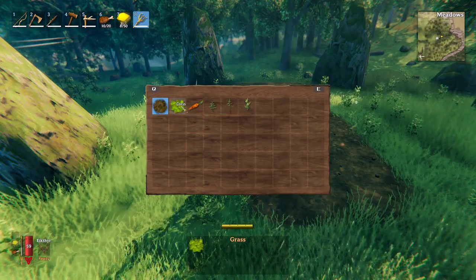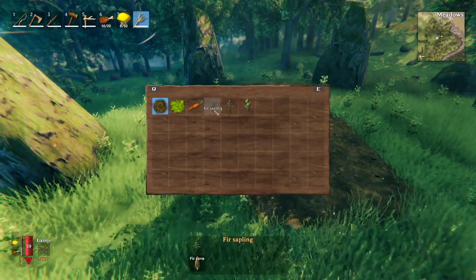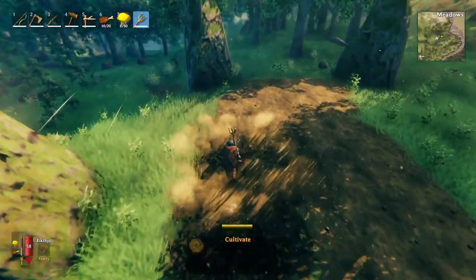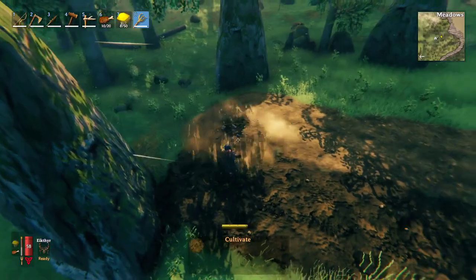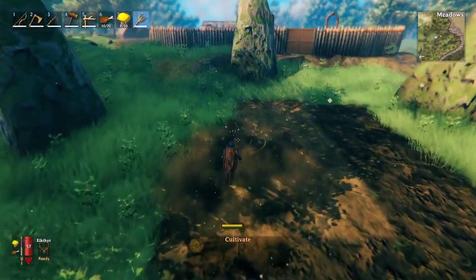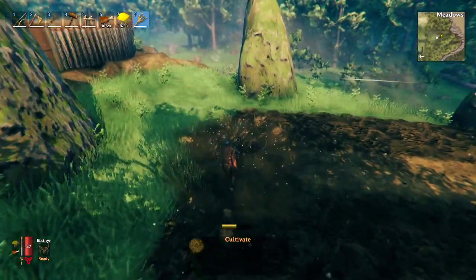So you just open up the build menu. You can plant grass, carrots, furs, pines, and beech. I'm gonna use this area for carrots. I don't want to plant trees this close to the base, just in case they fall.